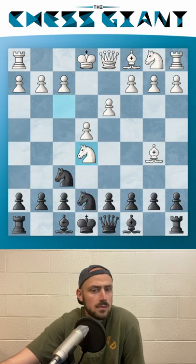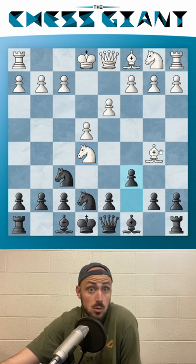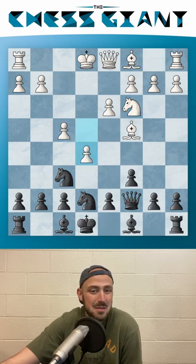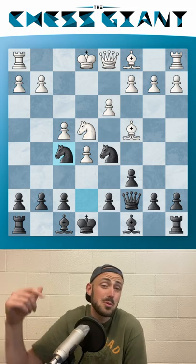Notice that white could just take the pawn on e5, but they're now in big trouble because of the move c6. If white doesn't want to move their bishop, we simply take it. And if the bishop does move, we have queen a5 with check, snatching off the knight. White can try to make something of the position, but at the end of the day we're simply up a piece for a pawn.